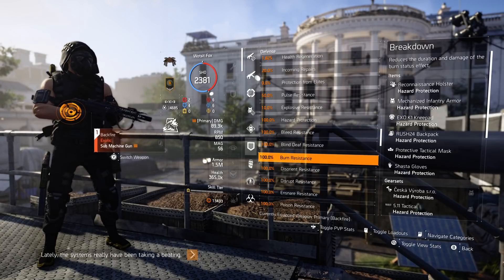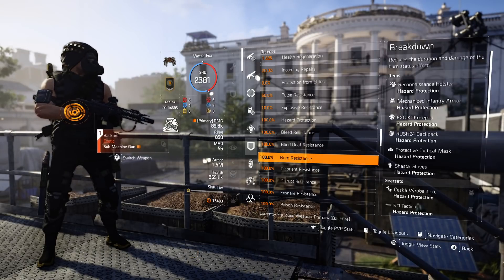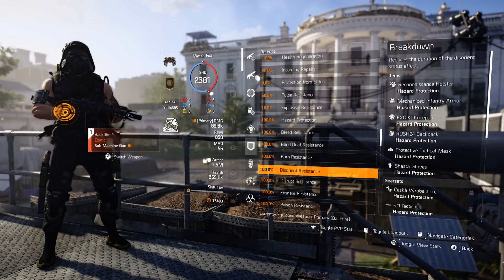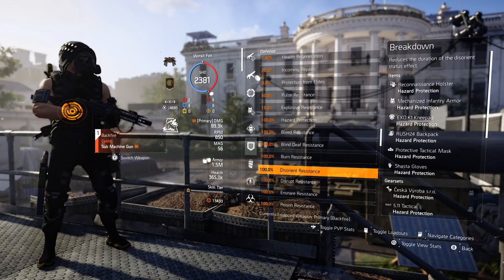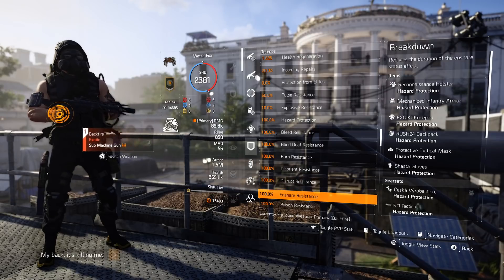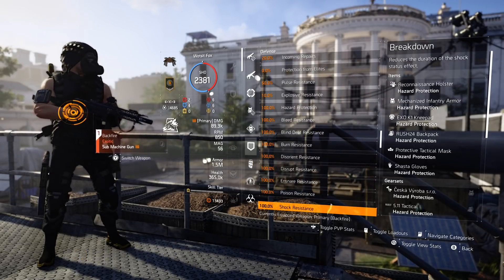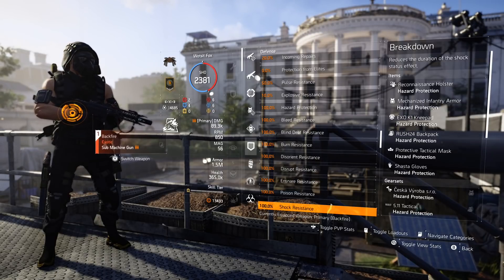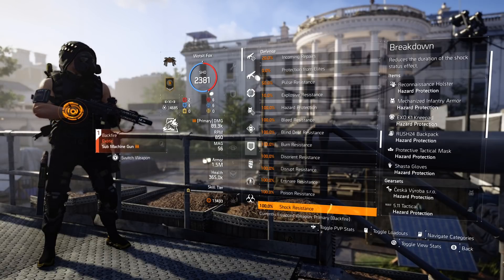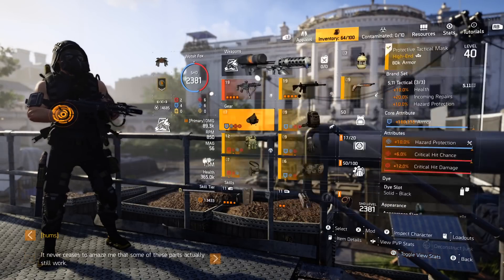Bleed and blind are really good status effects because Trauma is quite popular at the moment, and Eclipse got a damage buff so that really hurts now. Burn won't affect me; disorient from Hunter's Fury won't either. Loads of people are using the Banshee pulse at the moment — you're immune to that. You can't be EMP'd, and that's true for your decoy as well — your shield can't be knocked out. You can't be riot-foamed, poison is PvE only, and you can't be shocked. As a note, you can no longer shock your teammates but you can still shock yourself, and you can riot-foam yourself now which is quite hilarious — but none of these things will happen to me.